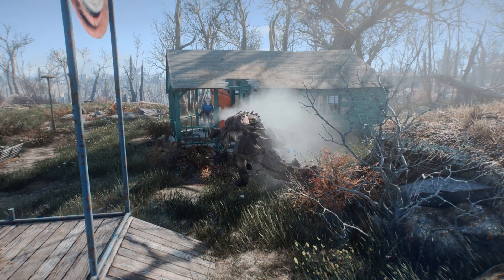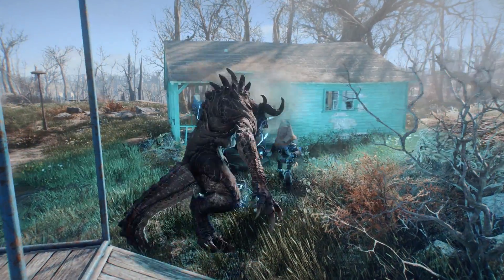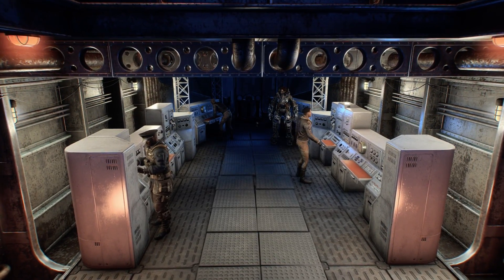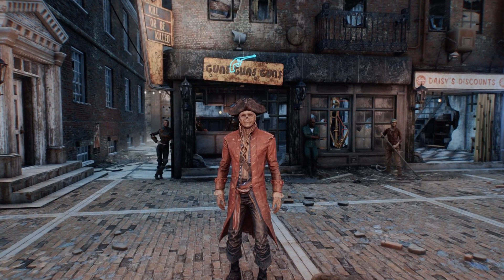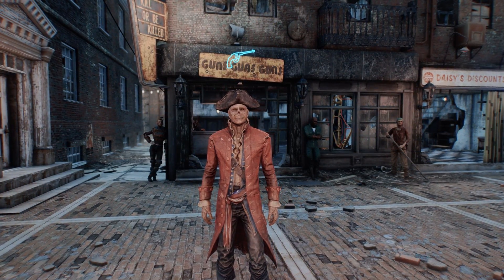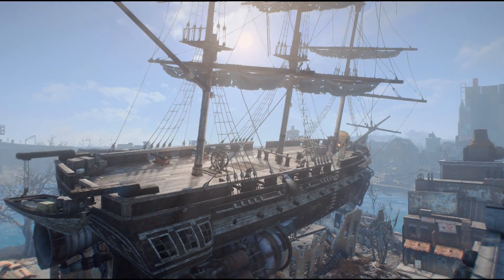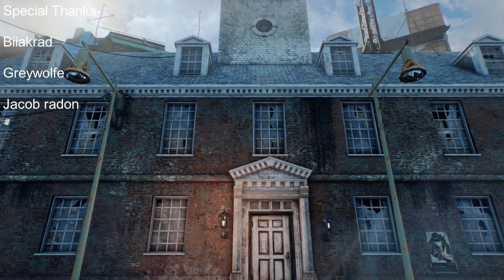With that, we are going to wrap up yet another 10 tiny details you may still have missed in Fallout 4, Part 6. Which of the ones featured on this list did you find to be the most interesting or your personal favorites? And what tiny details, easter eggs, and references are you aware of that I've yet to cover in this series? Leave a comment down below. As always, like ratings are very much appreciated — thanks for stopping by everyone, and I hope to catch you all in my next video. Peace out everybody!